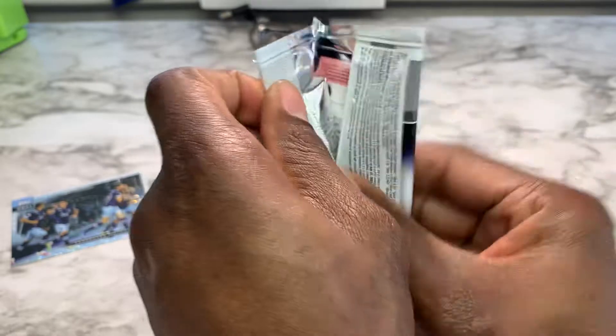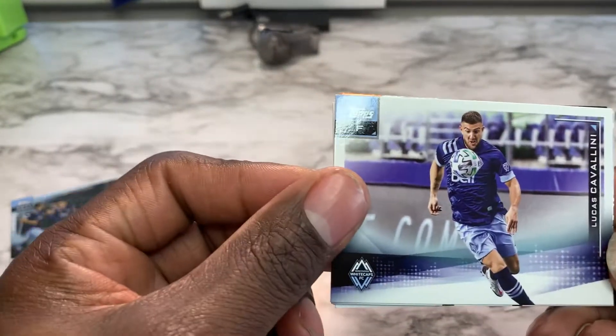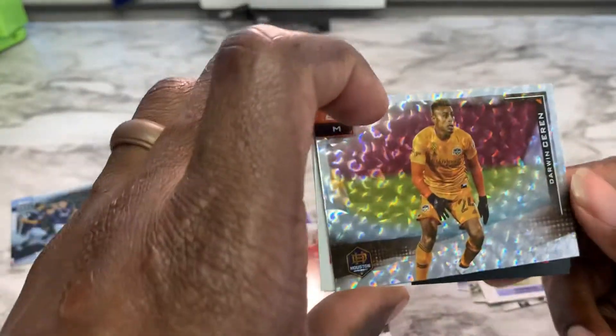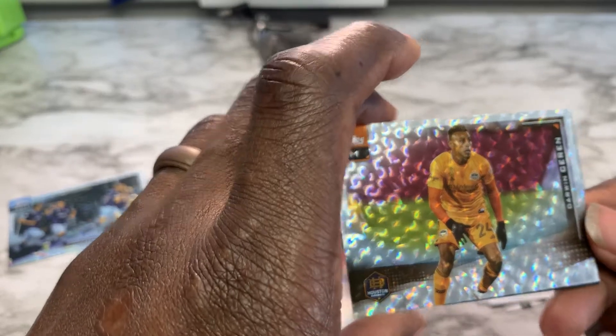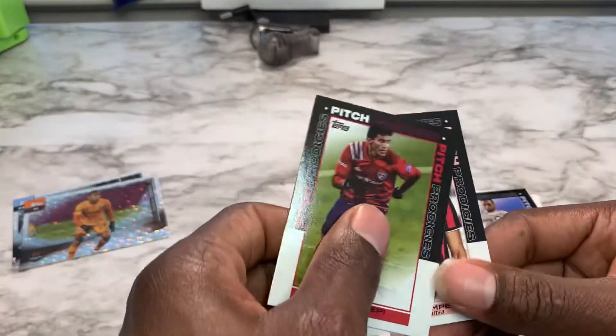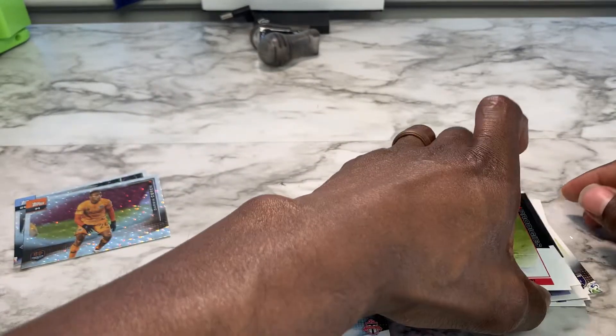Next pack. I'm going to try these names: Lucas Cavallini, Christian Roldan, Omar Gonzalez. We got a foil of Darwin Seren — or Serene — from the Houston Dynamo. Good looking card. And we got two rookies: Ricardo Pepe and George — or Jorge — Campbell.